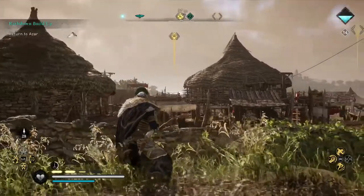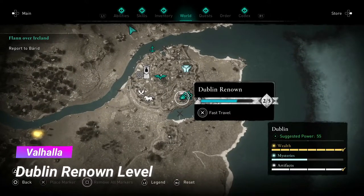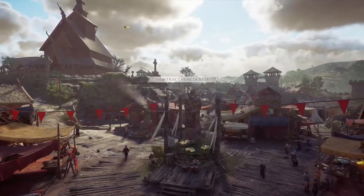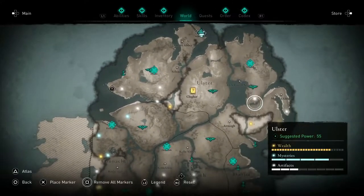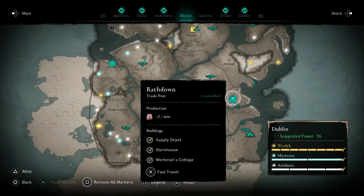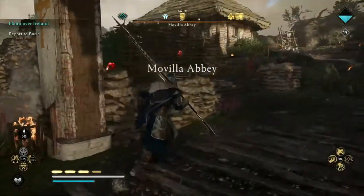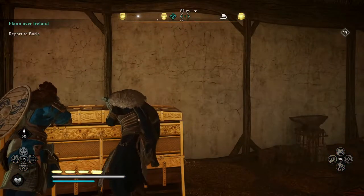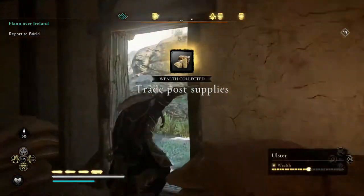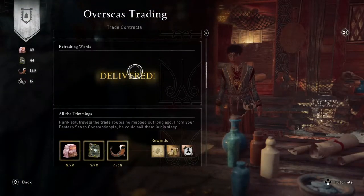The renown level is essentially the same as the settlement level back in Ravensthorpe. It is displayed over the green icon in Dublin and is increased by completing contracts for Azar. The best way to complete contracts is a mixture of capturing trading posts for resources and looting monasteries, because looting monasteries also gives you trading post resources which you can use to upgrade the posts and produce even more goods to trade at Azar's shop.